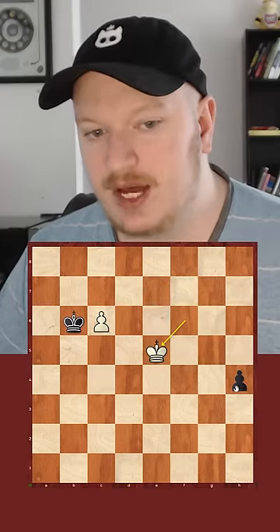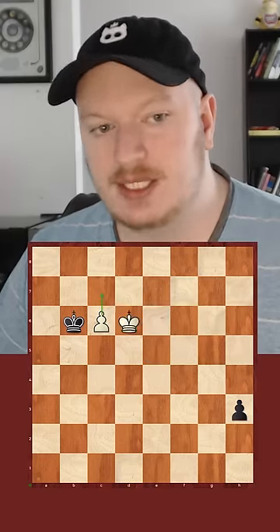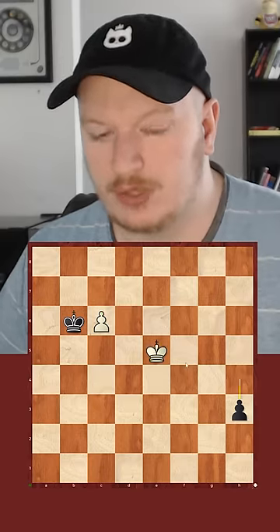After king to e5, if they push again, then we can play king d6, and we're just in time to push our pawn through and hold the game.